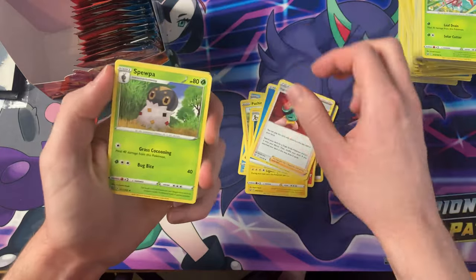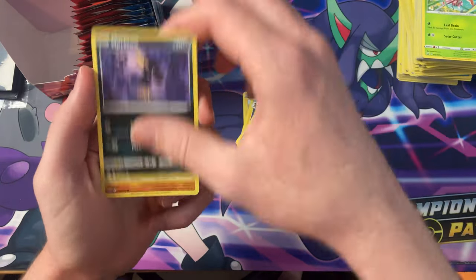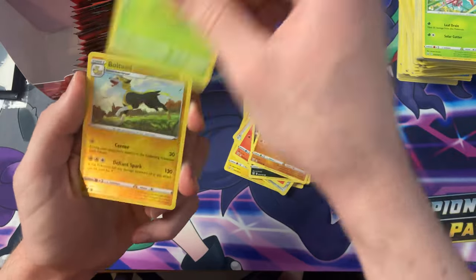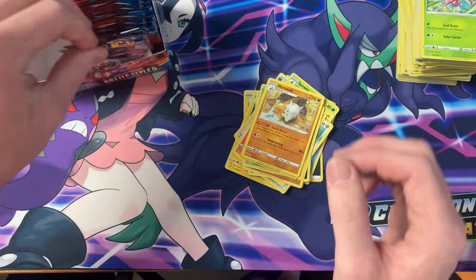Water energy, Mustard, Spupa, Luxio, Honedge, Tepig, Murkrow, Cubone, Scatterbug, Reverse Boltund — and the Marowak.